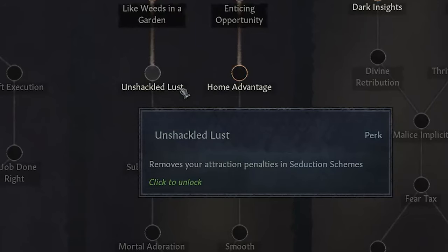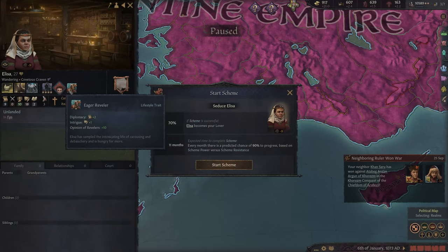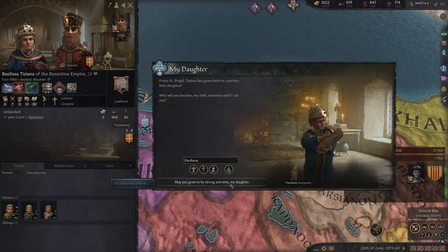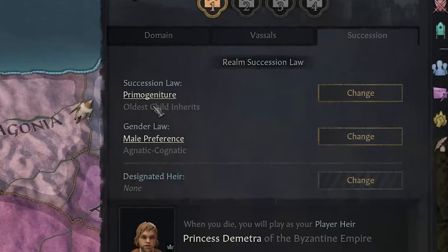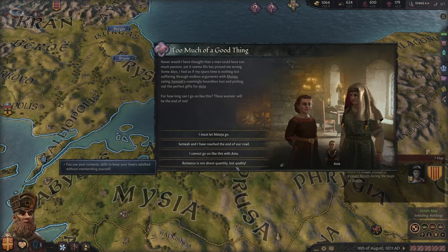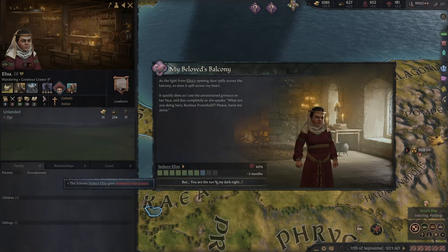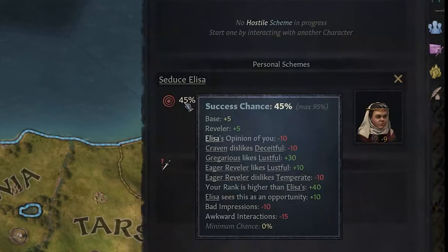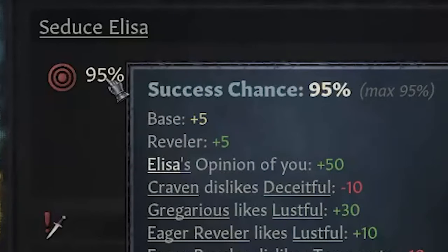Franzibald has different plans — he plans to unshackle his lust to give him even better chances in seduction schemes. What better target than Eliza, who is a Catholic Italian dwarf and an eager reveler. Basilissa has given me another daughter — far from ideal, but I'll take a daughter. I really do want a son because my gender law is male preference primogeniture, so the oldest child inherits and there's a male preference. The game thinks I have too many lovers, but I disagree — romance is not about quantity, but quality. We're getting some bad rolls on the seduction penalties. We started off with a 70% success chance and things have gone quite poorly since then. But sending her a gift of money has boosted our success chance all the way up to 95%.